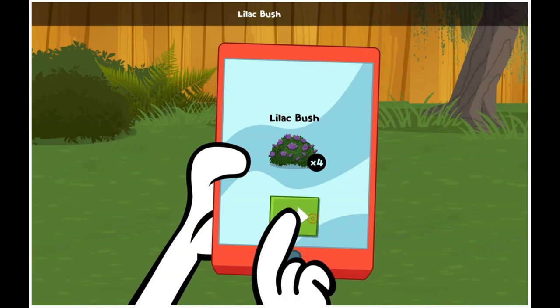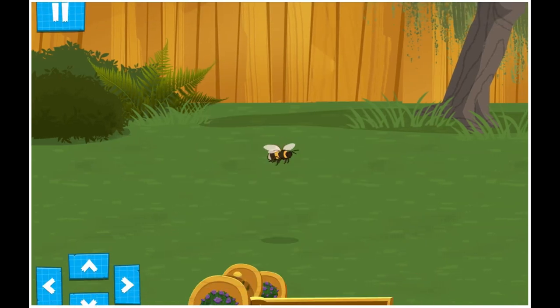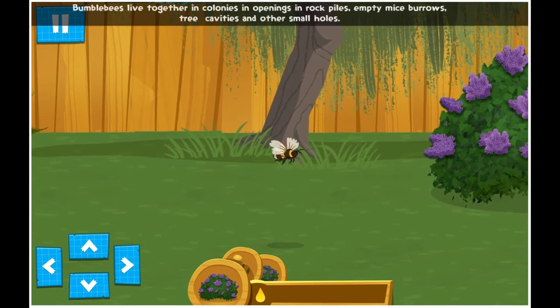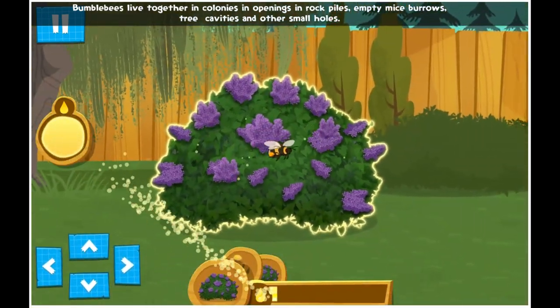Lilac Bush! Dandelion! Crocus! Bumblebees live together in colonies and openings in rock piles, empty mice burrows, tree cavities, and other small holes! Let's go!